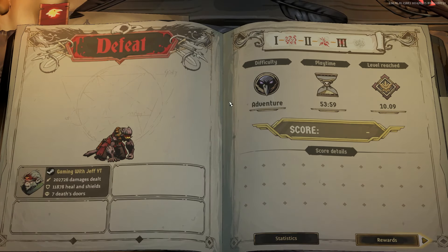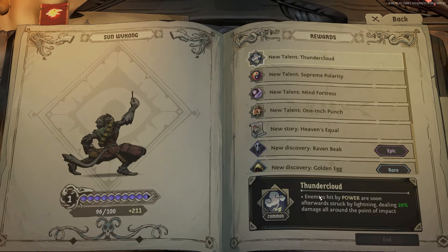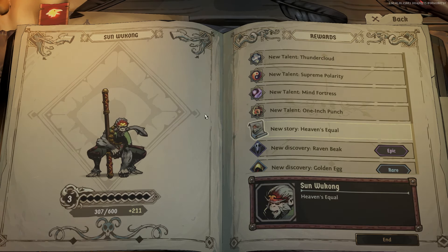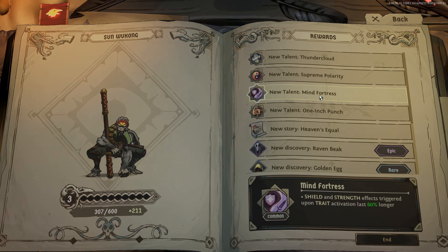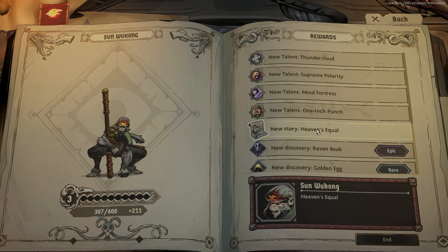That's it boys — the monkey king did not survive. However, it is the furthest I've ever gotten in this game. Level reached: 10.09, base score grimoire, playtime 53 minutes. It looks like that's the last boss — there's just one more. What do we get for rewards? We unlocked Carmilla! And we got two levels for Sun Wukong, which unlocked: Thundercloud — enemies hit by power are soon afterwards struck by lightning; switching stances increases the power of the new stance; and One Inch Punch — attack triggered after successful defense launches a powerful punch.